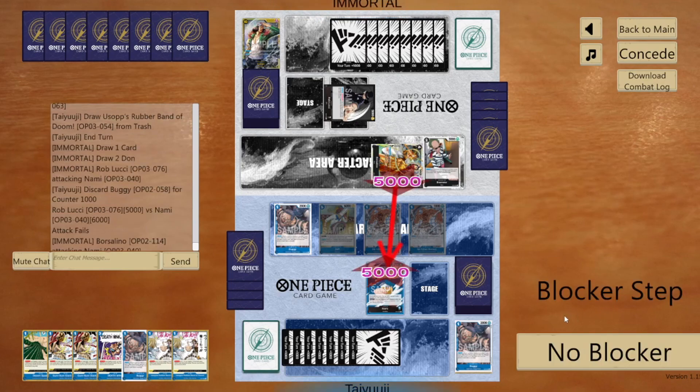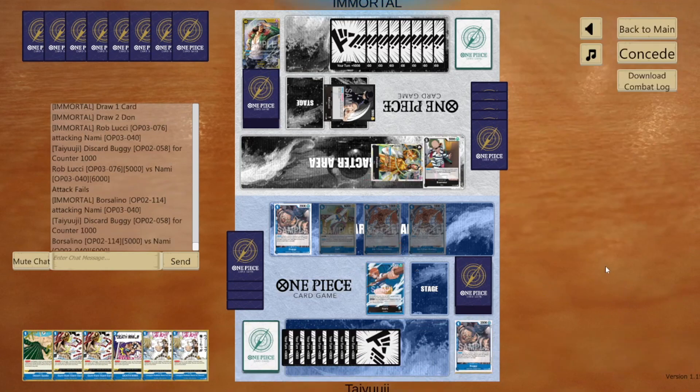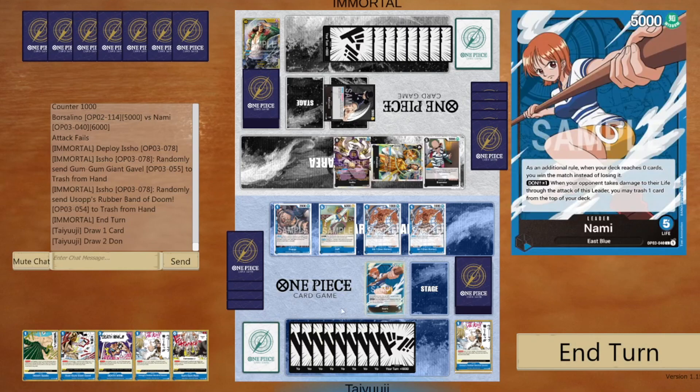He ends up swinging with Borselino — he probably has something to pop my Zeff, but he doesn't. He plays Ishio to make me drop two cards. It's good that I used Mr. One then to grab back two cards, so I'm only dropping one of those Rubber Bands of Doom.